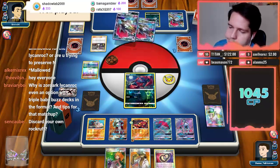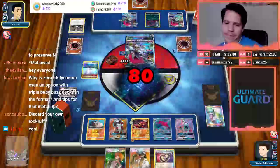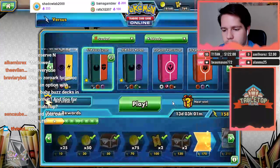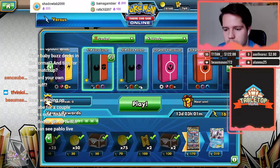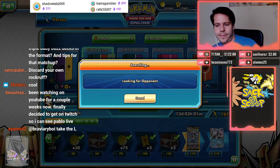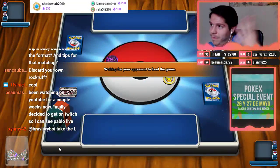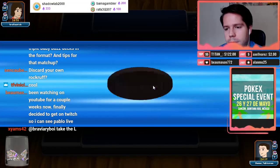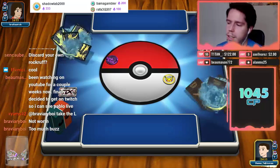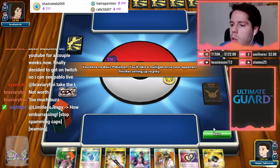Discard my own Rockruff. What can you do? GG to better plays — if you run hotter in the mirror, that's what it takes to win. I need him to miss once — just once. He had three cards in hand, I needed him to not hit the Enhanced Hammer — he hit it. Four cards after turn one, I needed him to not have Zoroark Mallow — he had it, Lele, had it. What are we going to do?